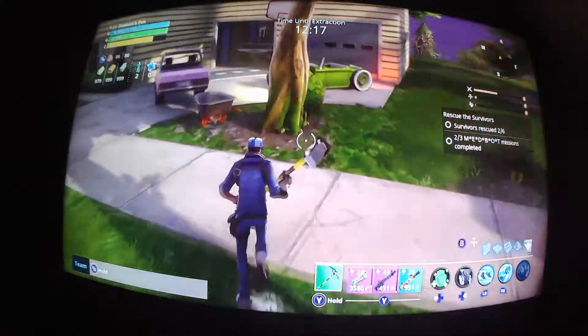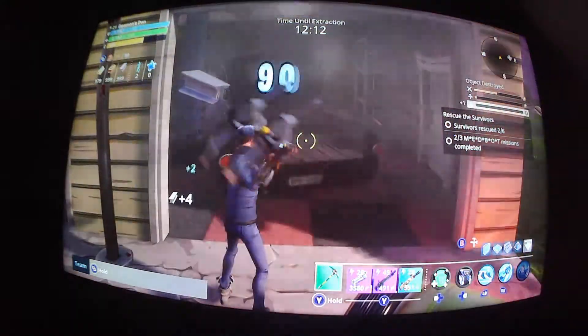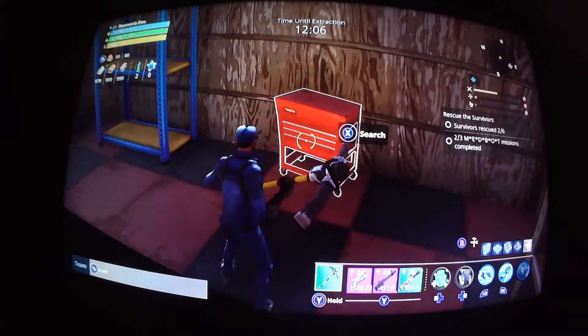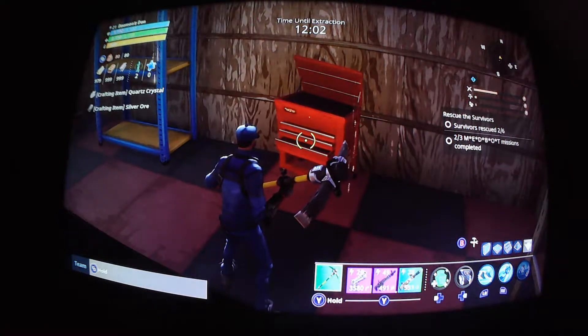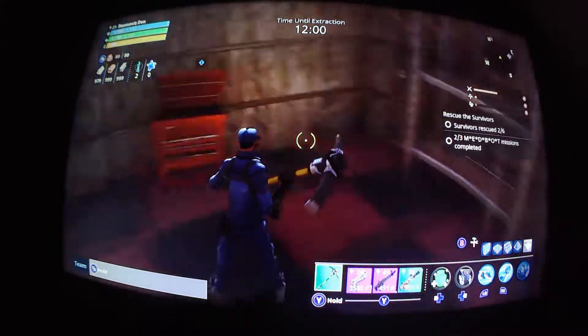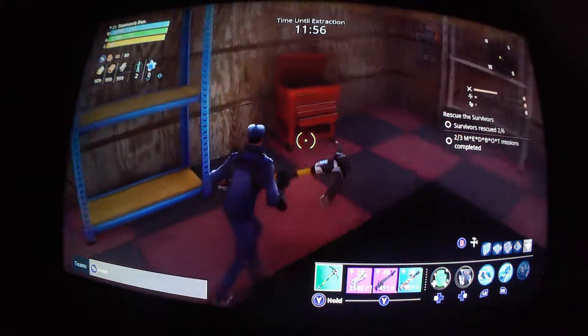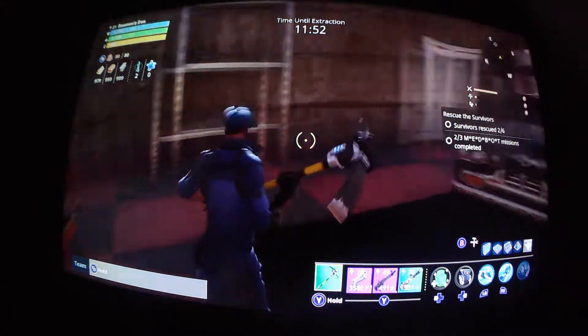You find rotating gizmos in houses or in a garage. See, there's a garage here. Often they're in a red chest like this one — this is where you can find them. There's no guarantee, but there's a good chance there might be one. This chest has silver ore and a quartz crystal — like I said, you can't always be lucky. But often in these red tool chest boxes, especially in a garage, you find them.